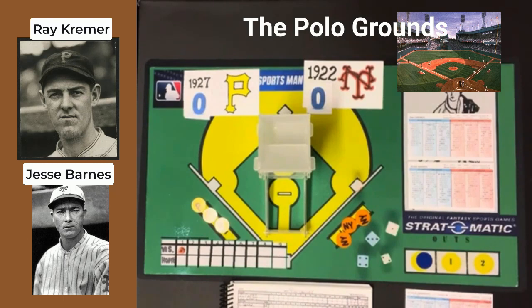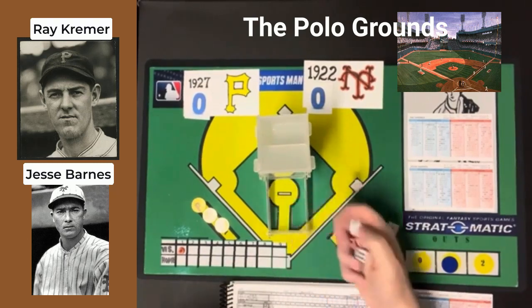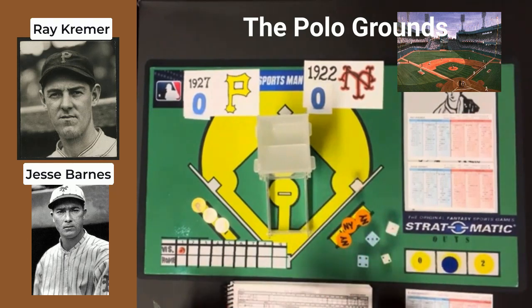This lineup is going to be facing Jesse Barnes of the Giants. The first batter is Wehner and he gets a 6-7 — that is going to be a ground ball to the second baseman, and it is an out. So there's one down. Both of these teams are very good. The '22 Giants won the World Series in 1922, and the '27 Pirates lost to the '27 Yankees in the 1927 World Series.